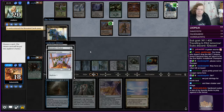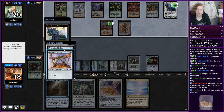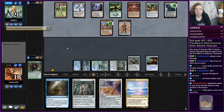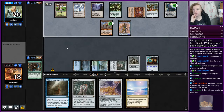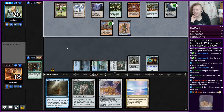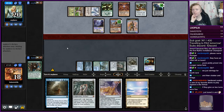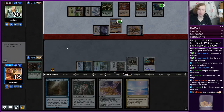You can have an Arcbound Ravager, I guess. Does it really matter? They already have an Animation Module — we can just give them another one. They give us two turns, we're fine. Yeah, we need to fade a few draw steps from them. We can't really beat a Ballista or a Nature's Claim. They also have Animation Module and Inkmoth Nexus going, which is terrifying. So we're going to need to find a Spyglass for the Animation Module at some point.